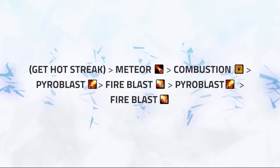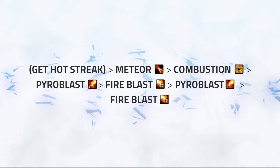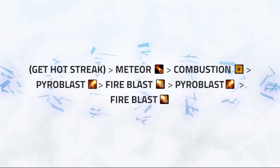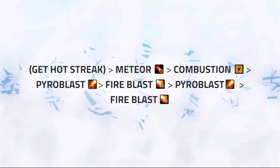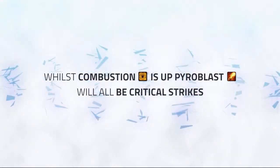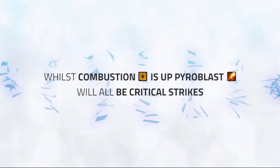Follow this up instantly with Combustion, combined with any unused trinkets or racials you may have, and Memory of Lucid Dreams if you're playing it. Then you're going to rotate between Pyroblast into Fireblast, into Pyroblast, into Fireblast. Whilst Combustion is up, your Pyroblasts will all be critical strikes, meaning you can pump out an insane amount of instant damage.